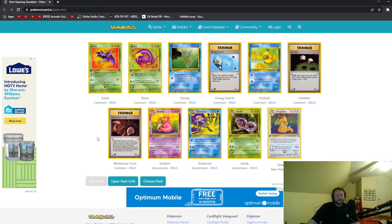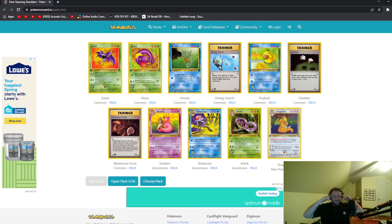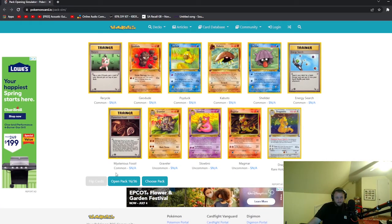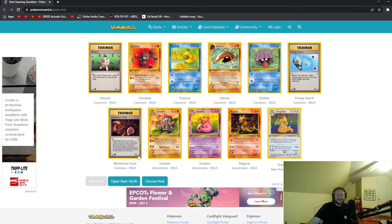We're on pack number five. Guess what I just pulled — rare holo Dragonite! And Gambler. Although I do need the two cards to help me summon Dragonite. I got a Slowbro — not really that good though. Another Mysterious Fossil and Energy Search. I'm upset — I got my third rare Dragonite, and now it's feeling not so rare anymore. I need more birds, my guy.